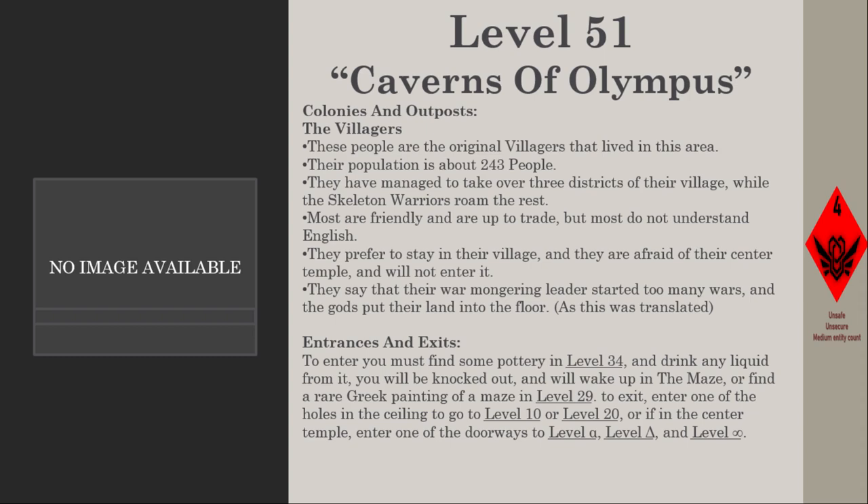Entrances and exits: To enter, find some pottery in Level 34 and drink any liquid from it — you will be knocked out and wake up in the maze. Alternatively, find a rare Greek painting of a maze in Level 29. To exit, enter one of the holes in the ceiling to go to Level 10 or Level 20, or if in the center temple, enter one of the doorways to Level Alpha, Level Delta, or another level.